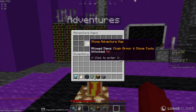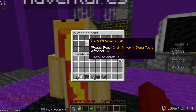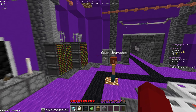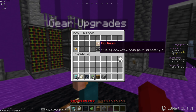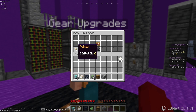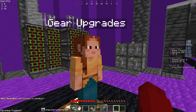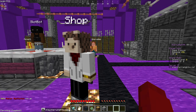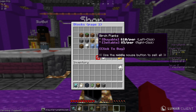They've got adventure stuff — stone adventures, iron adventures, and diamond adventures. Chain armor and stone tools to enter, which is pretty fair and easy. The gear upgrade system is right here — whenever you have gear you just put it in and you're able to upgrade it very easily.